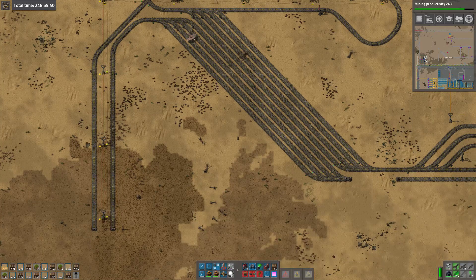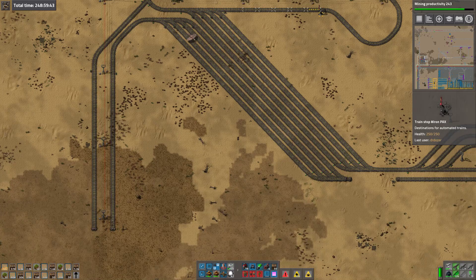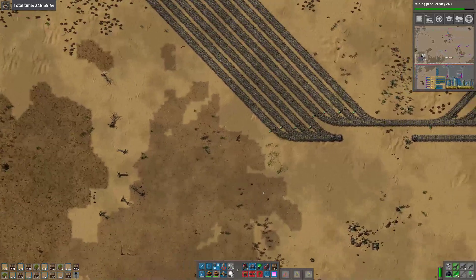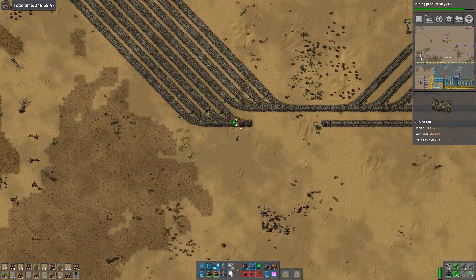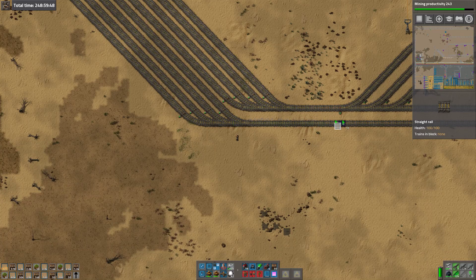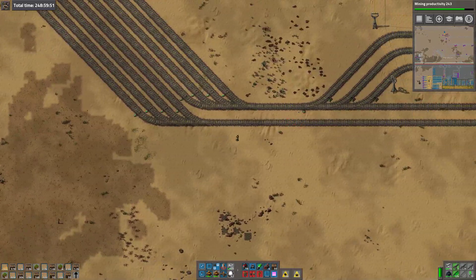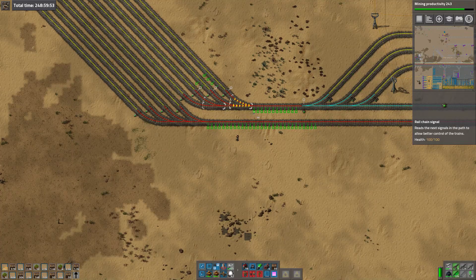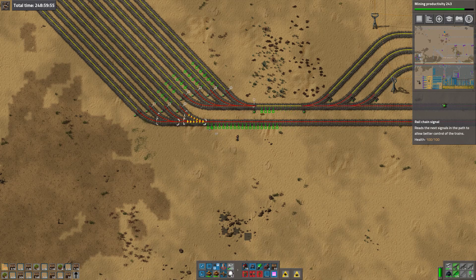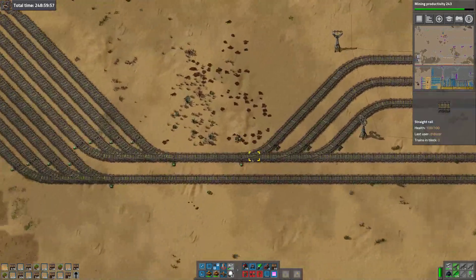This is a bit nasty trying to fit it in. But that looks to me like it might work. I can't really move the existing stacker further to the right, because then there isn't room for the PAX station.